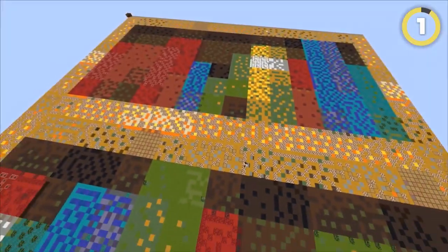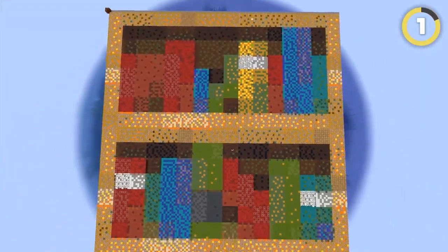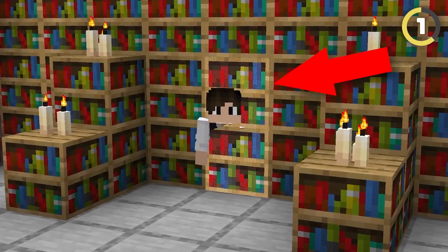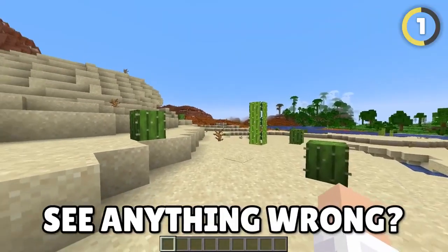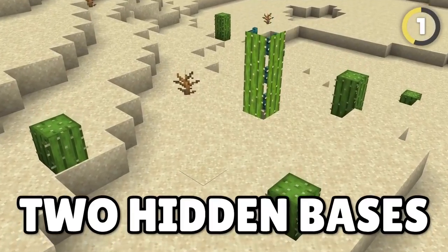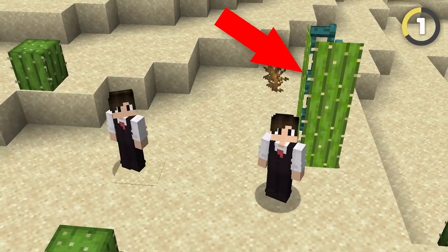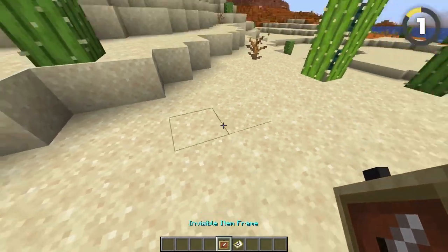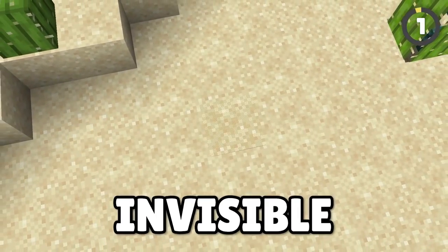Using maps and item frames, you can build huge 2D replicas of fake blocks and create super detailed hidden entrances you can use to hide almost anything. Check out this desert — see anything wrong? There's actually two hidden bases here: one inside this cactus and one behind this sand block. All you need to do is place the maps inside an item frame placed on a sign and your base is suddenly invisible.